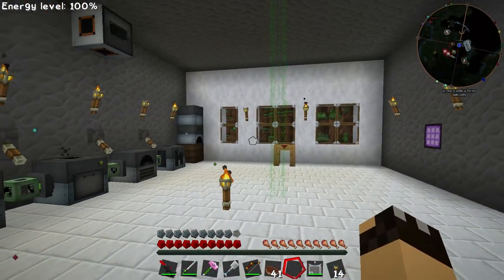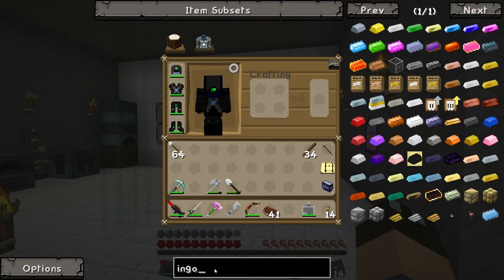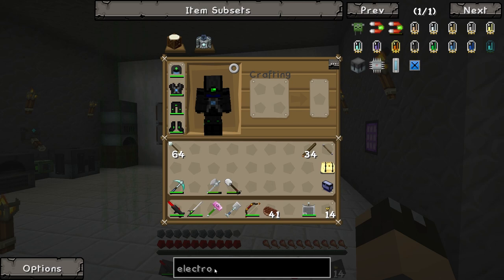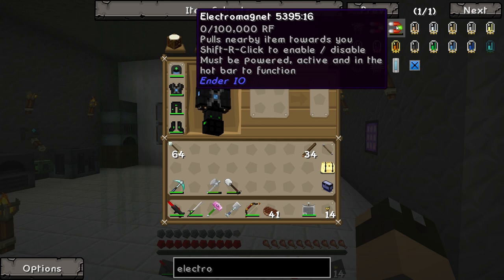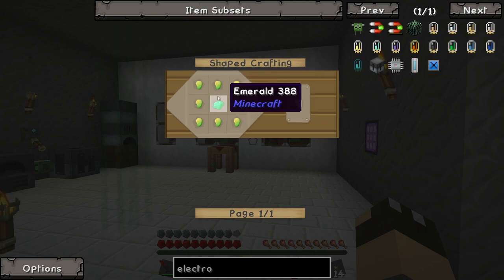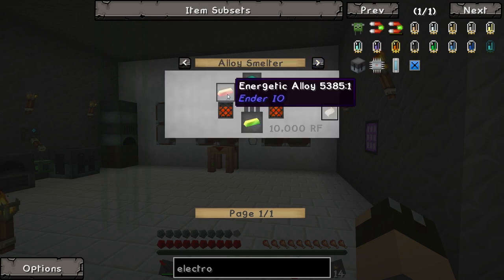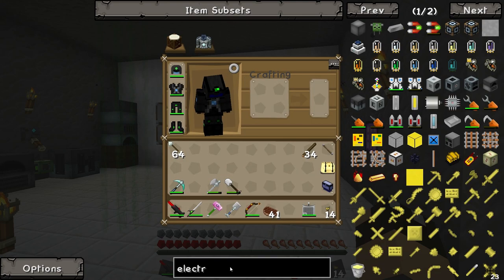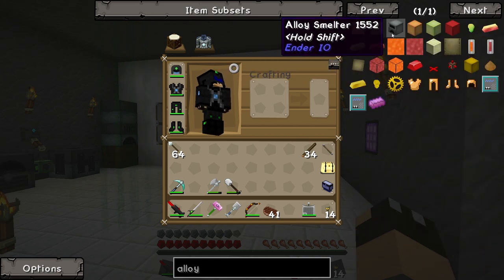What I want to do today is a little bit of Ender IO, because somebody mentioned that a good thing to make is the electromagnet, which would be really useful when mining. The electromagnet is an Ender IO piece of equipment that pulls nearby items towards you. In order to build that, we need conductive iron, electrical steel, and vibrant alloy. The vibrant alloy also requires energetic alloy, and all of these alloys require the alloy smelter, so we are going to build an alloy smelter — this will be our first Ender IO machine.